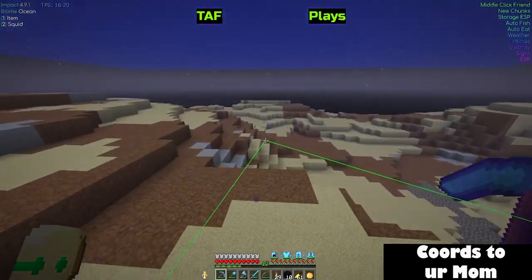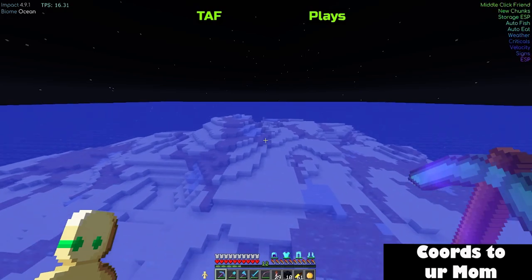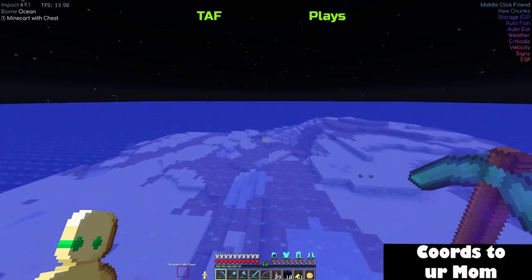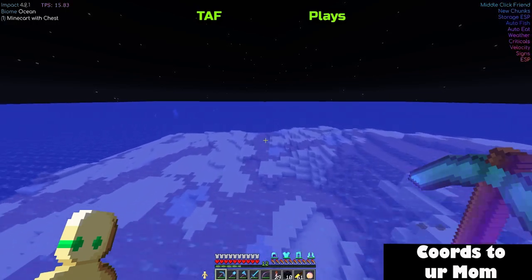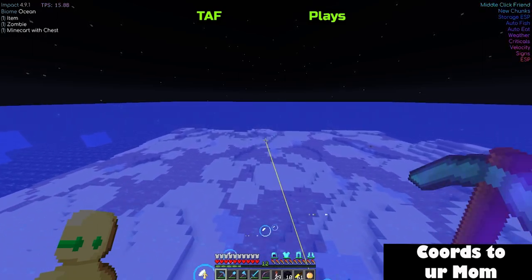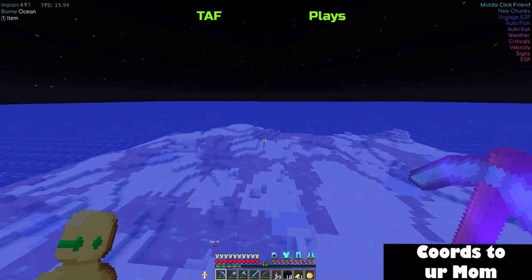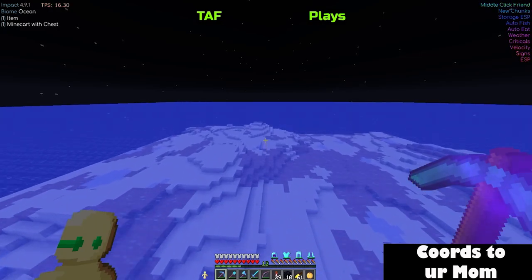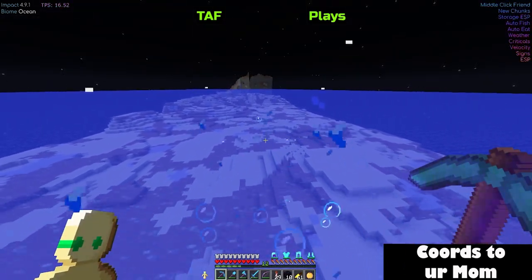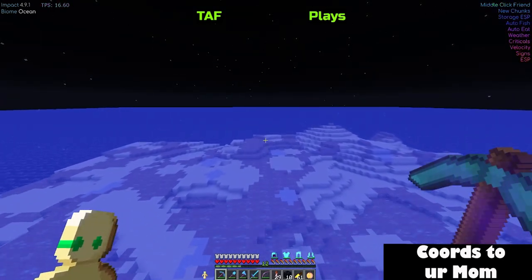When traveling in the overworld, you need to be aware of generating new chunks. If you're using a hack client, make sure the new chunks hack is turned on. This hack shows you when you're generating chunks — terrain that has never been generated before — displaying as a grid of red or green squares on the terrain to show where somebody has been. If you're going far out — hundreds of thousands of blocks from spawn — you will almost guaranteed start generating new chunks. What base hunters like me do is go through your nether portal and look for those chunk trails to follow your direct path all the way to your base.